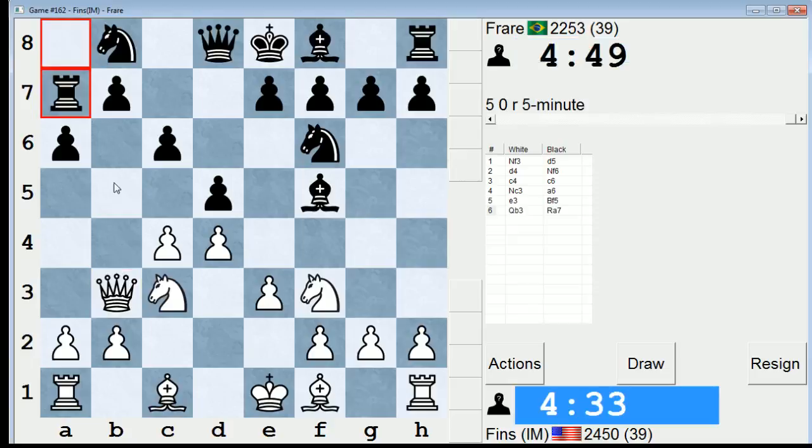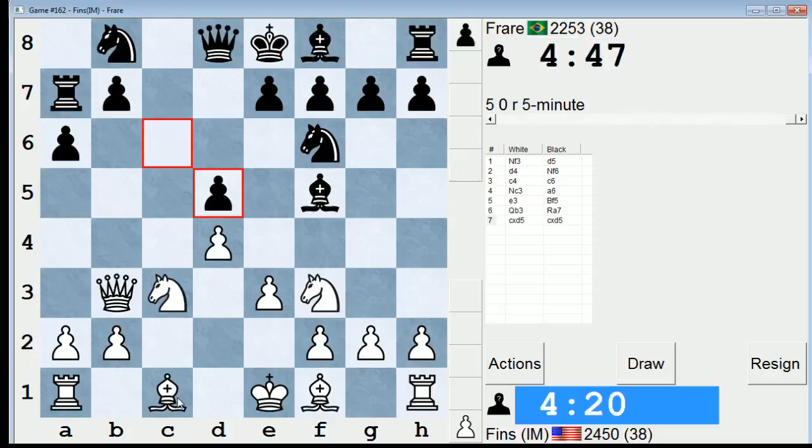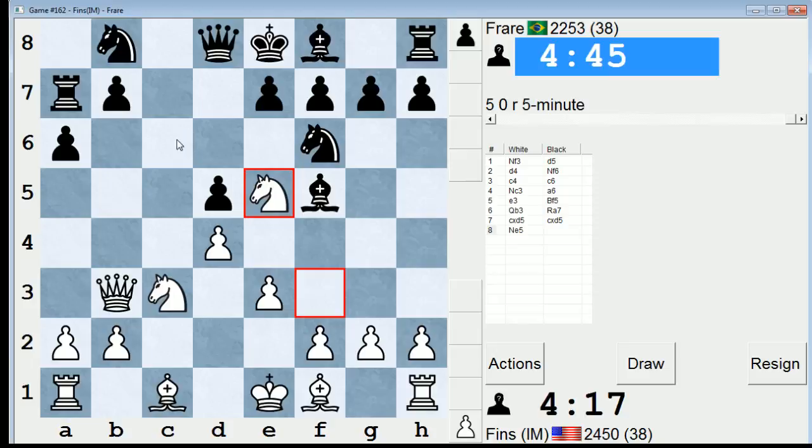Let's go queen b3. And I assume he'll play b5. No, rook a7, okay. Do we want to take, or do we want to play bishop d2? We better take. Let's just clarify the central structure right off the bat. Then maybe knight e5, just to preempt knight c6. If he plays knight c6, I'll grab that knight, and I'll hope to apply pressure on his pawn that ends up on c6.